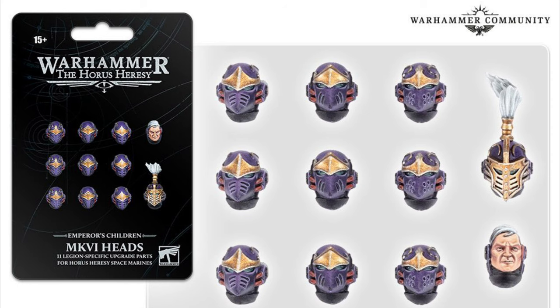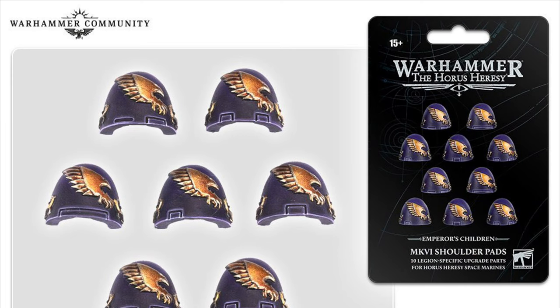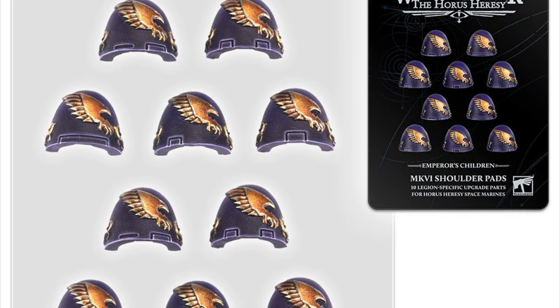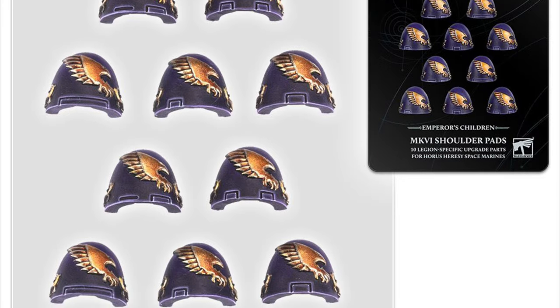Next up we've got the sets of shoulder pads you would expect from these upgrade kits. There are five different designs and you get two of each, so 10 shoulder pads in total. These are resin and are going to be available from Forge World, but presumably on Games Workshop's website as well.